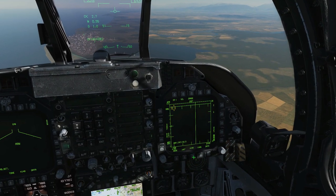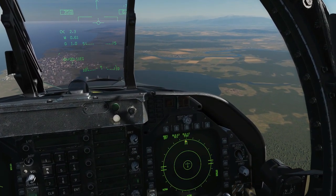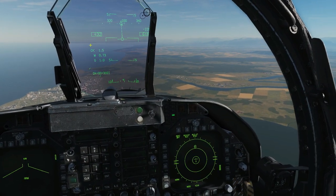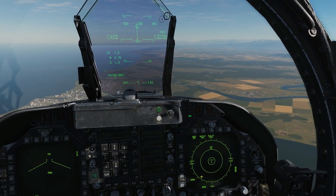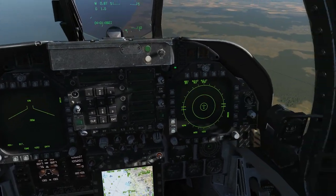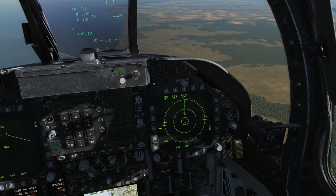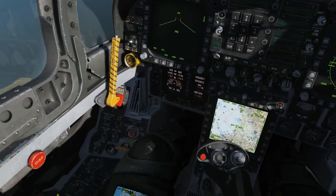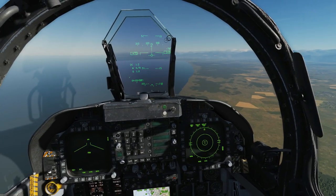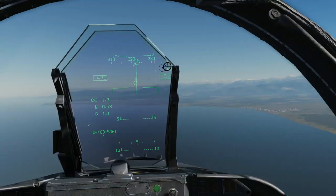The F/A-18C Hornet — I don't fly this much so let's see as we go. There's a beep for the new RWR contact — it's searching for us but no sound for the search. Then we get the track tone. Then the launch warning — it's quite quiet, there are knobs to turn up the RWR volume but I can't remember which one. The same sequence: no search audio, track tone, then launch warning.